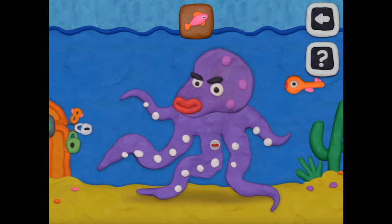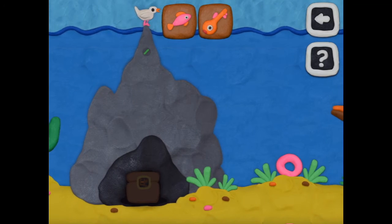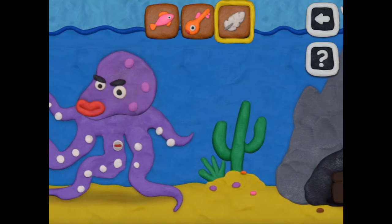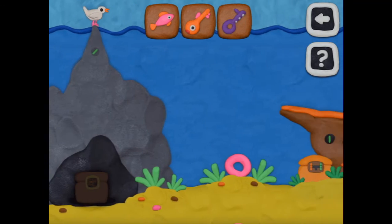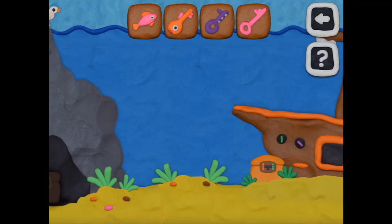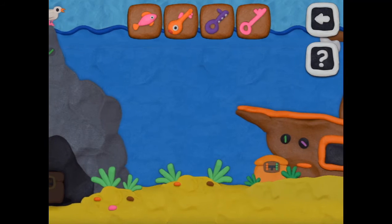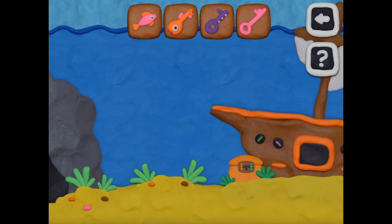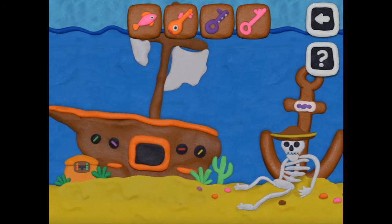Let's get the fish, this key. Get the feather, give it to him. Then it goes up — this one. Anyway, the code is 2849.